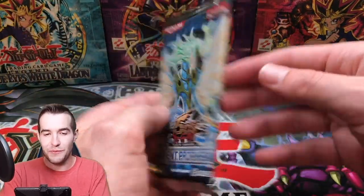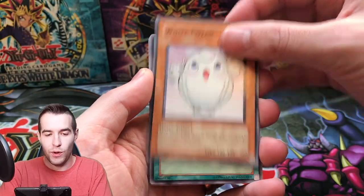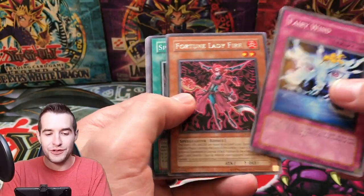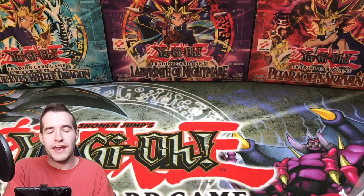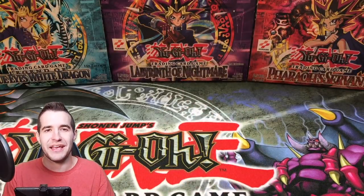It looks like the ratio we're getting is one Ultra and two Supers three out of four times — that's interesting. The other time was just crazy. White Potent, Water Hazard, Armed Sea Hunter, Fairy Wind, and Fortune Lady Fire. Blackwing Fane Steel Chain. And so the final ten we got one Ultra and two Supers — very consistent it seems like.